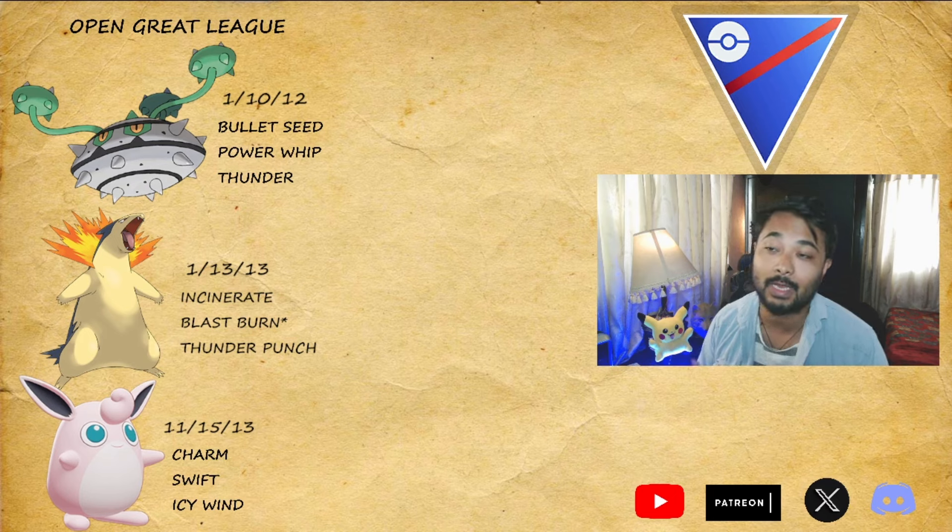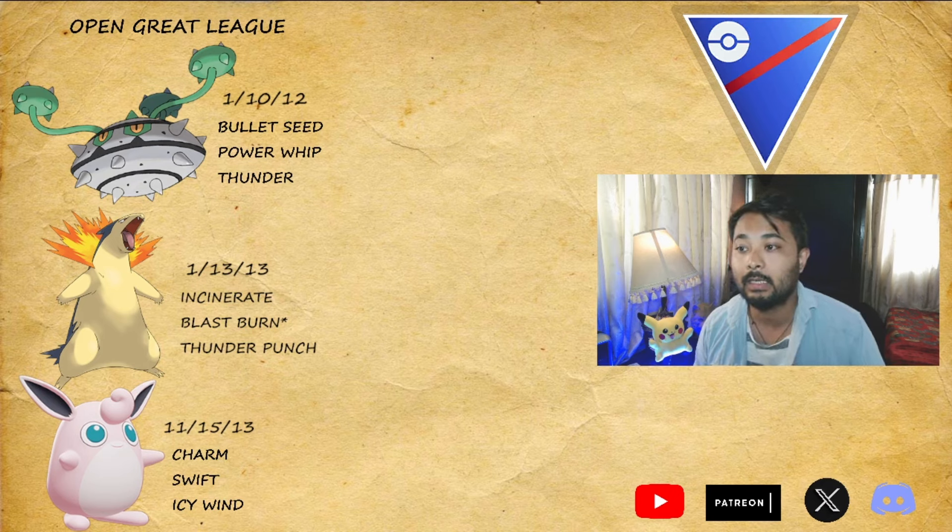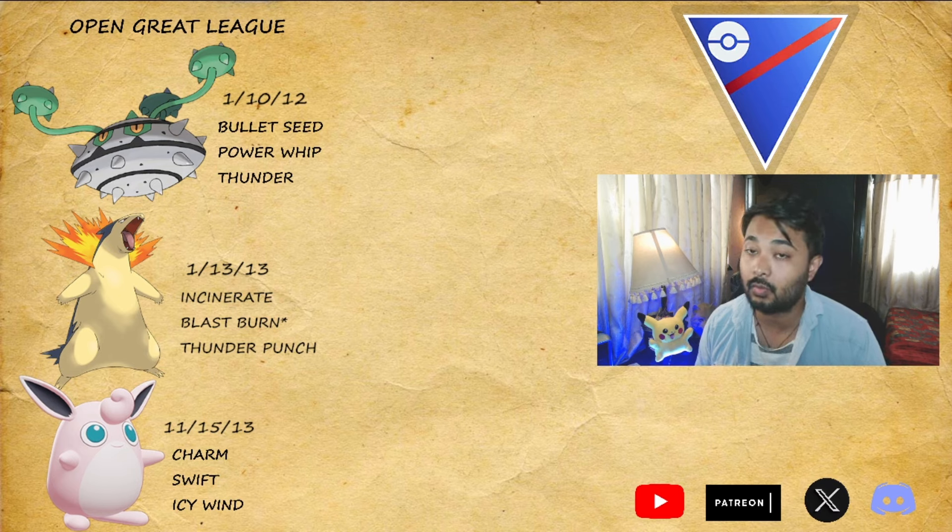Hey guys, I'm back again with a brand new video. Today I brought you Open Great League battles with Ferrothorn, Typhlosion, and Wigglytuff. Ferrothorn is a very good lead. With the rise of the meta — types like Ground like Gastrodons and Marowak, and Clefables — Ferrothorn being both Steel and Grass takes care of those Fairy and Ground types. Typhlosion is just amazing; if it's got a neutral matchup it's gonna hit with Blast Burn so hard, even Cloyster — Blast Burn from Typhlosion is gonna do wild damage.